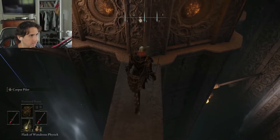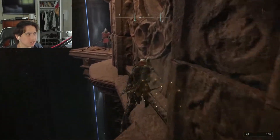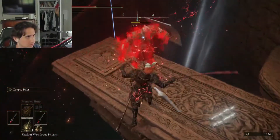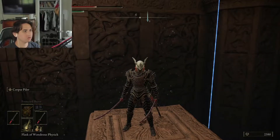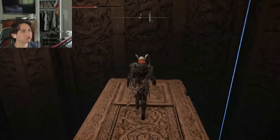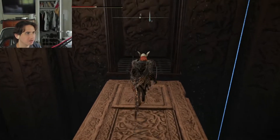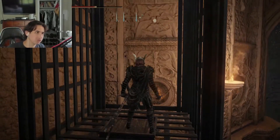Let's try that again with the Rivers of Blood instead of the Bloodhound Step dagger. See? I almost fell off — that was scary. Well, there's supposed to be something waiting for you here, like that. This is supposed to be waiting for you here, but since I already did this, those are already up there, so it's going to take you up. Proceed to follow me.